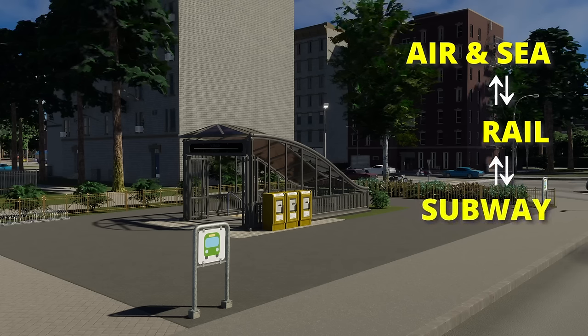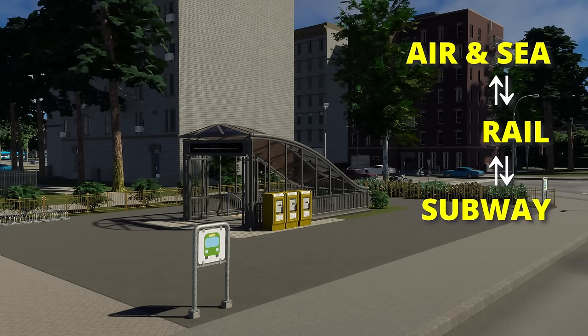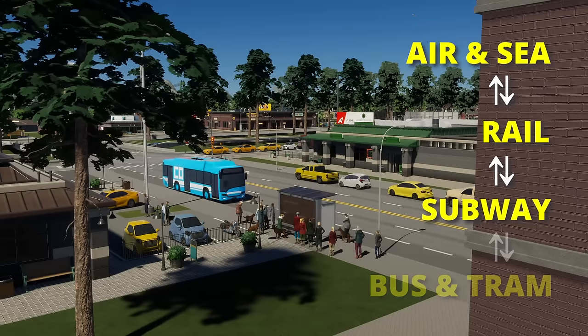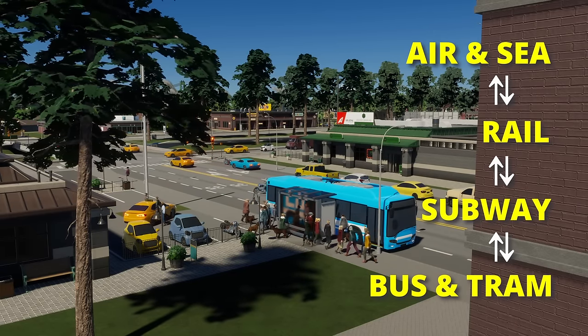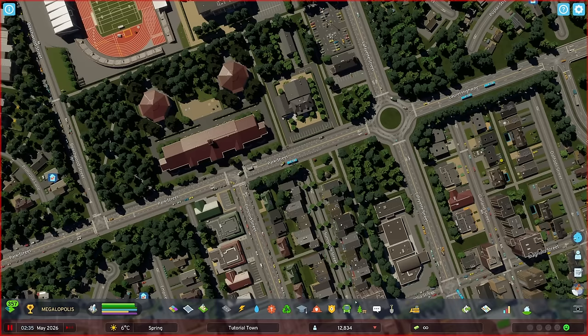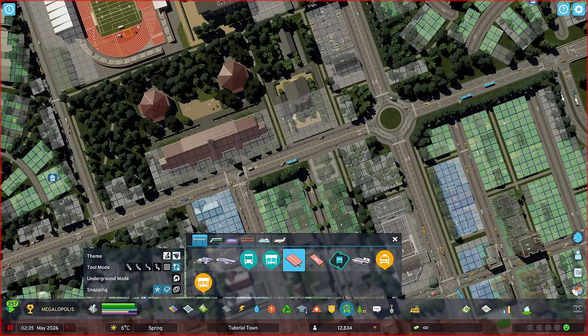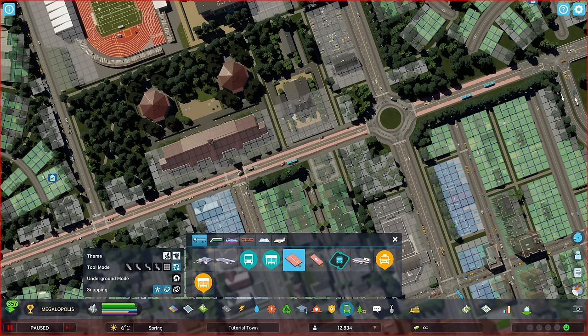Subways serve a broader area than typical local transit, offering multiple stops across different city regions. Then buses and trams are ideal for navigating local neighbourhoods, stopping far more frequently. It's crucial to design road and transit systems that complement each other seamlessly. For example, integrating bus lanes on arterial roads not only prioritises mass transit, but also reduces delays caused by general traffic congestion.